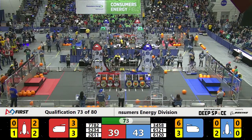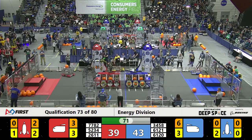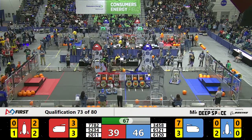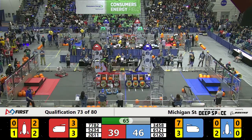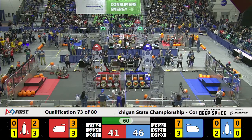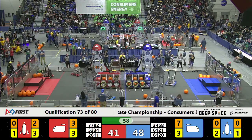Meanwhile, their partner the Marauderbots try to go with a hatch panel top shelf. We've got 61-20 on the far side. Blue Alliance going low on the rocket — it's good for two. They place it easy.